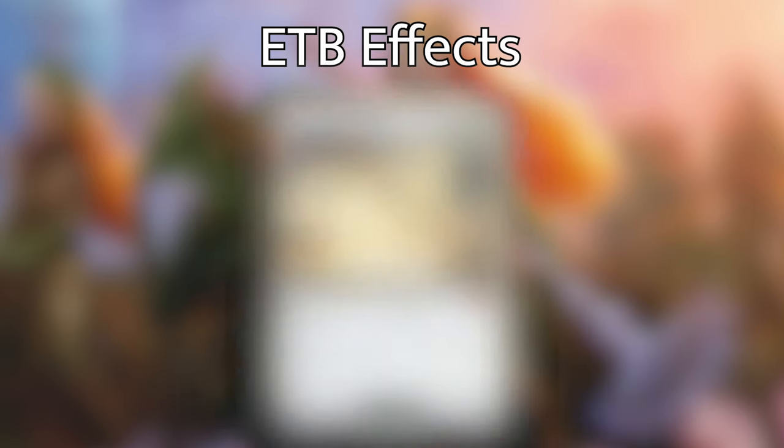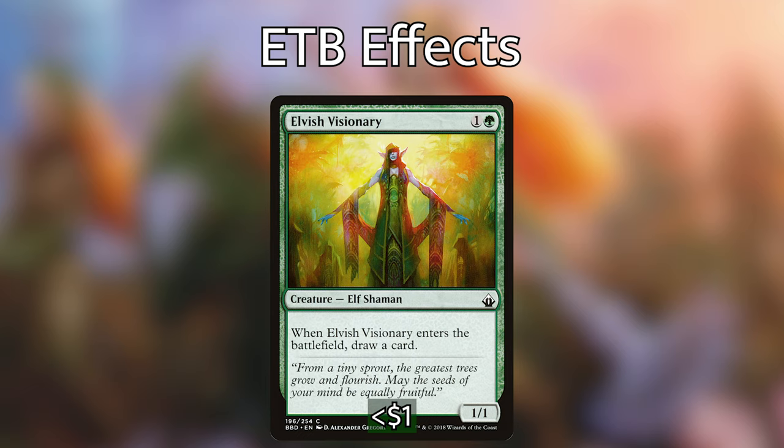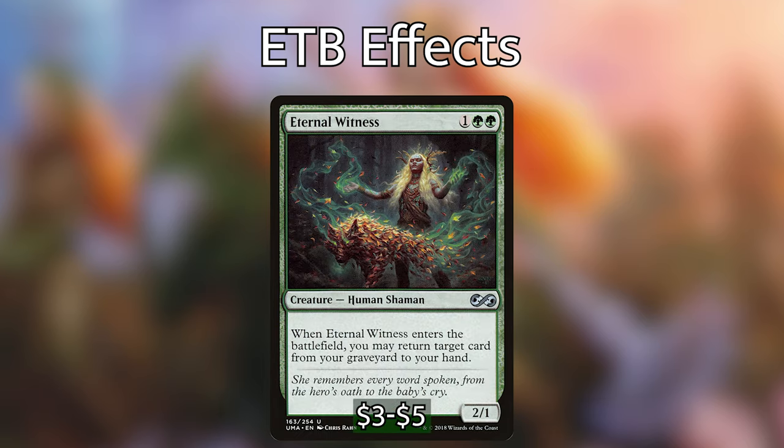We then have Cavalier of Dawn, another backbreaking removal piece like Acidic Slime. When it enters the battlefield we can destroy one non-land permanent, and its controller gets a 3/3 colorless golem creature token — basically a Beast Within we can abuse by blinking several times. It also has a death trigger: when it dies we can return an artifact or enchantment from our graveyard to our hand. We also have Elvish Visionary, which draws us a card when it enters — sometimes we'll gladly pay three mana with Emil just to draw a couple of cards. And we have Eternal Witness, which when it enters the battlefield can return any card from our graveyard to our hand.